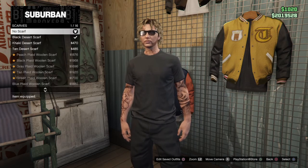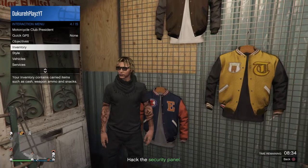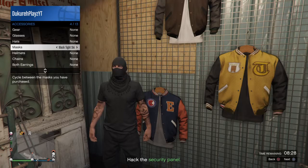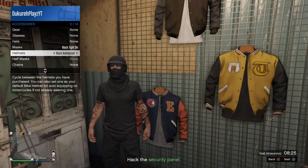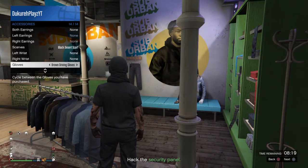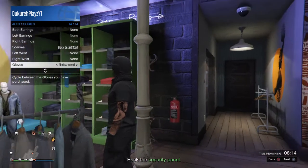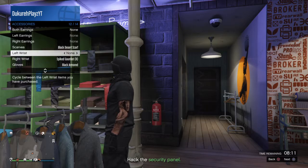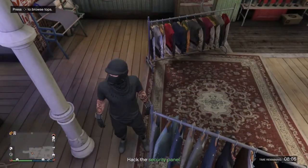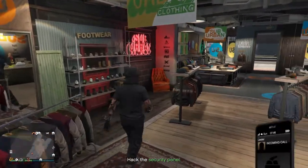You go down to the scarves — black desert scarves, we all have this. Put on your black mask and your bulletproof. Any black gloves of your choice, any black gloves. And then you put on the gauntlets. And boom, easy outfit. Simple, not the best, not the worst. I like it.